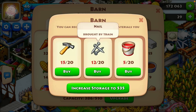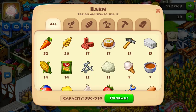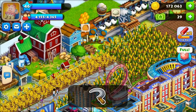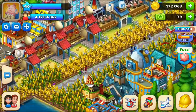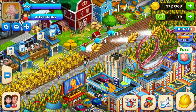This you get from sending trains — we're not going to go into that much detail right now because we're pretty much learning about harvesting. If you harvest corn, you get one XP. It's also one XP for other basic crops, but other stuff gets you more XP.